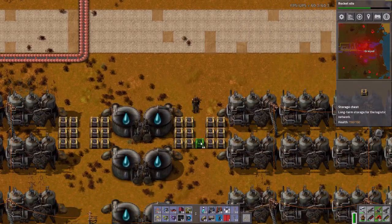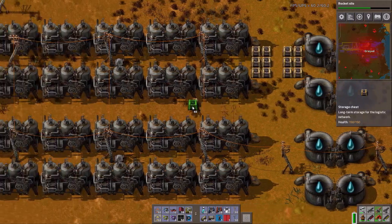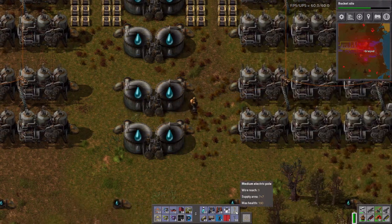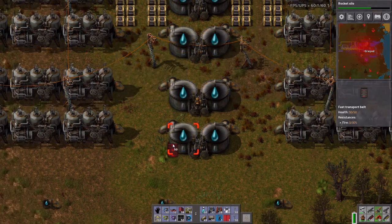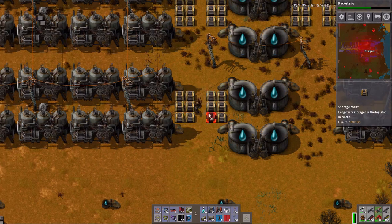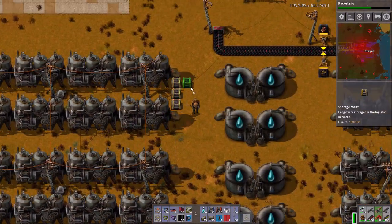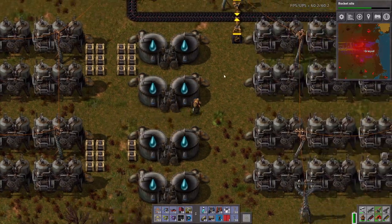In my other campaign, I have a mod called Squeak Through that lets me just get through little gaps like that, and apparently it's not in this one. So let's actually — I would put more down here, but I bet what I can do is route this up like so. Now I can put down more chests here. Let's dump out the last of these. That should be good enough for now.